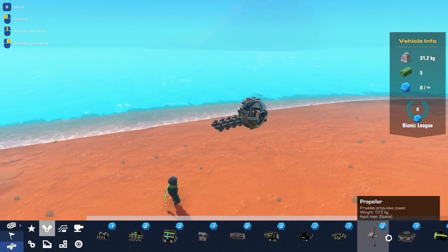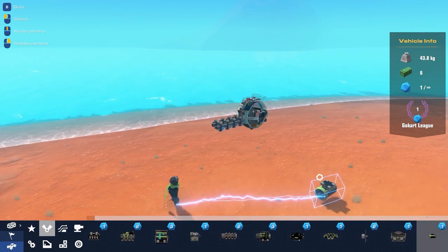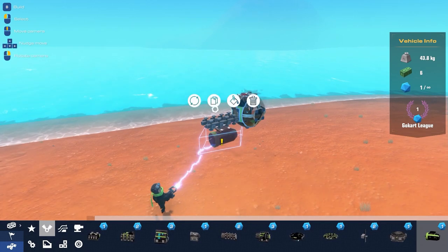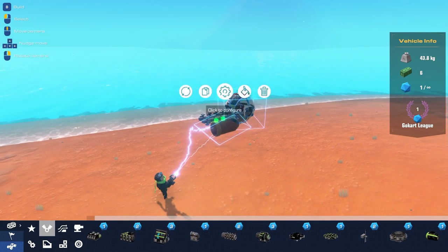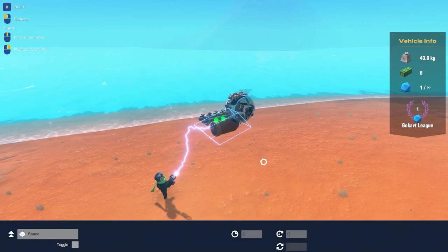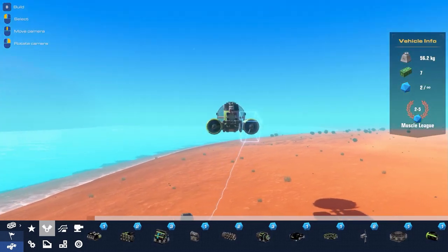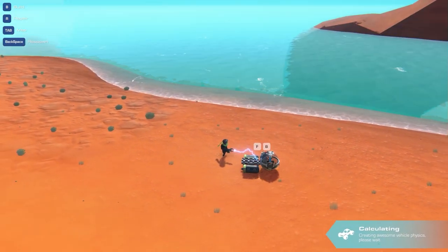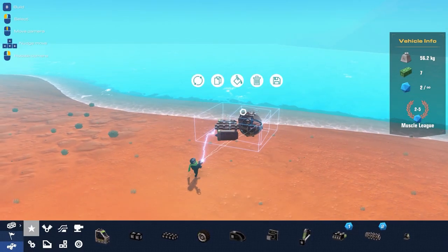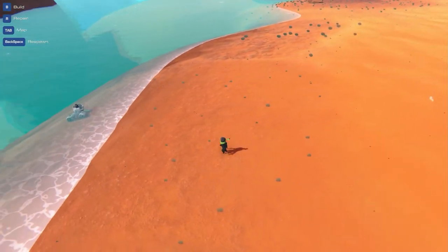The diving bell has a lot of attachment points which is nice. We'll attach some simple frame pieces to give us a pretty decent base. For propulsion there are propellers for underwater. They turn on with spacebar, though there's no reverse on those. We'll copy this across - loving that new mirror mode, that's absolutely amazing. Now I think we actually have to make this float by adding flotation.